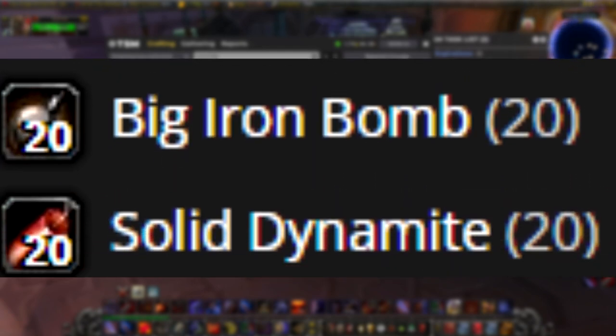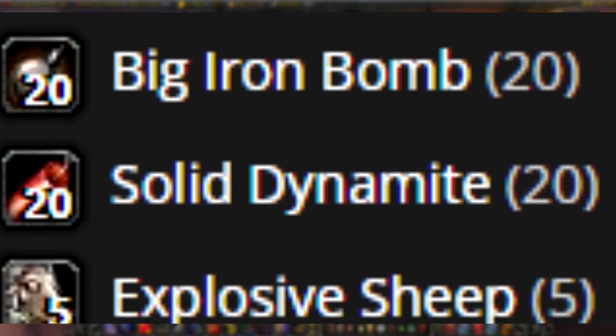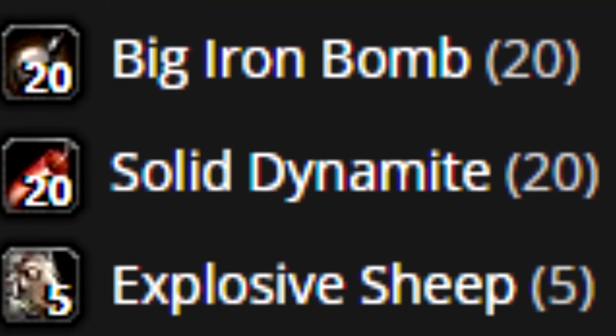The mats for goblin engineering are 20 big iron bombs, 20 solid dynamites, and 5 explosive sheep. We're going to disregard the explosive sheep and focus on the big iron bombs and solid dynamite. The main reason is that guides often include explosive sheep as a recipe, but they don't include the other two.